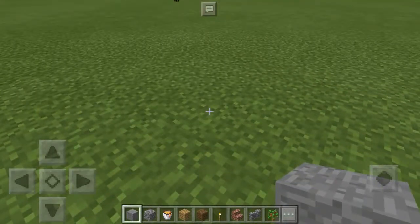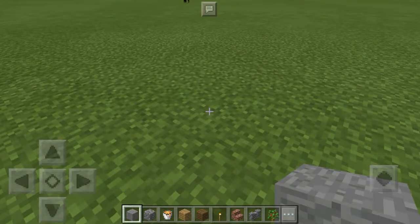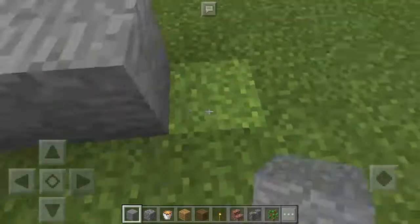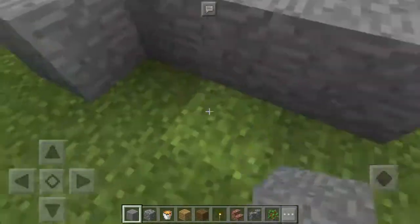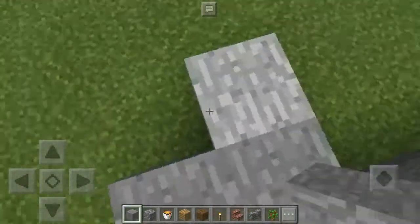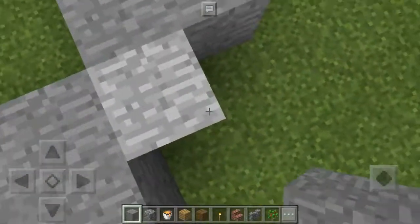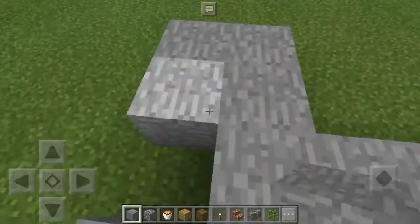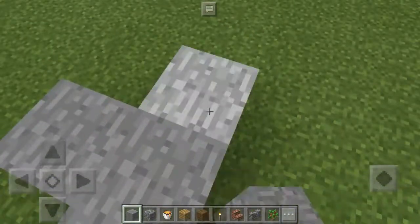I'm going to start — Ryan, tell me when to start building. And now. So right now I'm just going to build a little area and I'm going to make it look uneven. Why? Because volcanoes are natural and they are not even. Makes sense. I'm just going to try to make it look as uneven as I possibly can.